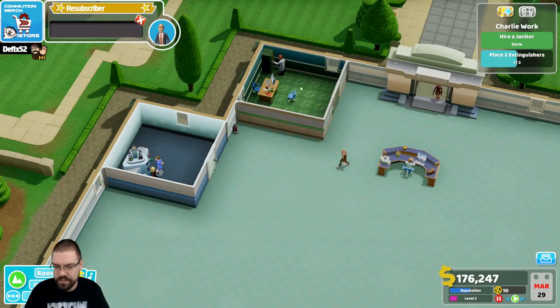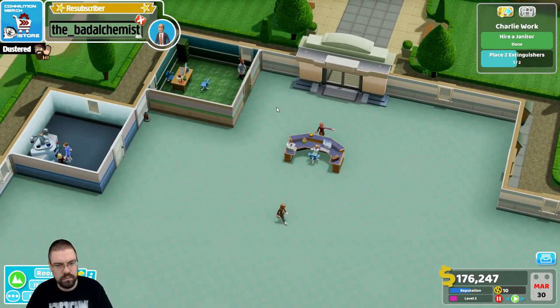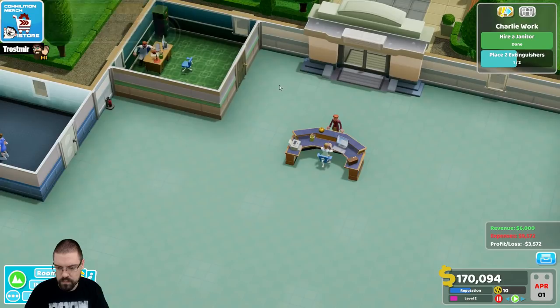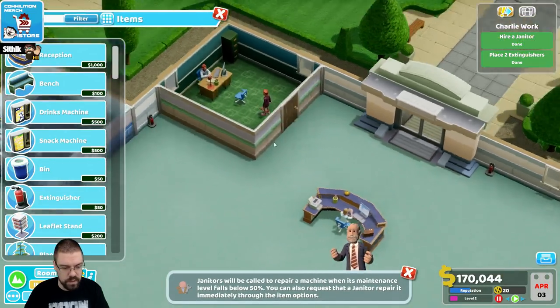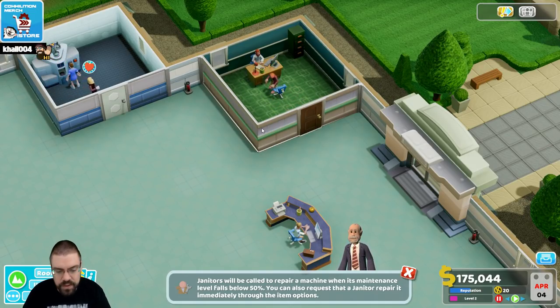Now, how do I close? There we go. Great. Two fire extinguishers — whoops. We'll put the other one over here for now. Janitors will be called to repair machines when the maintenance level falls below 50%. You can also request that a janitor repair it immediately through the item options.